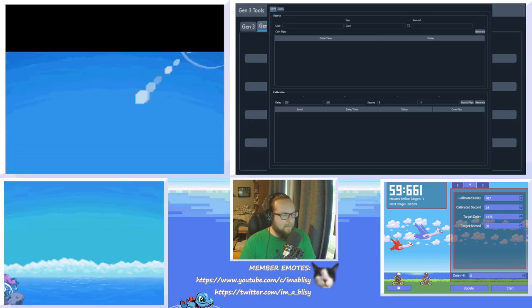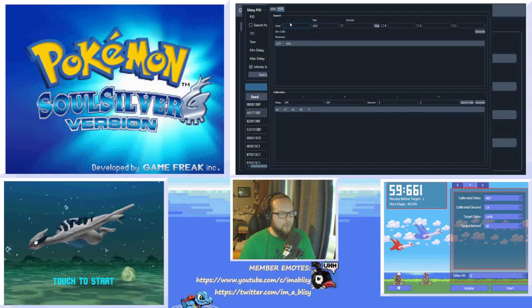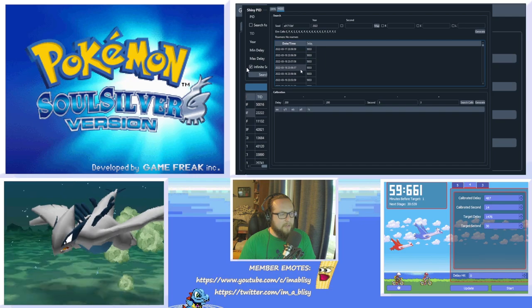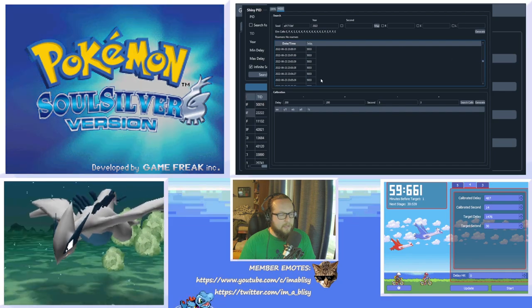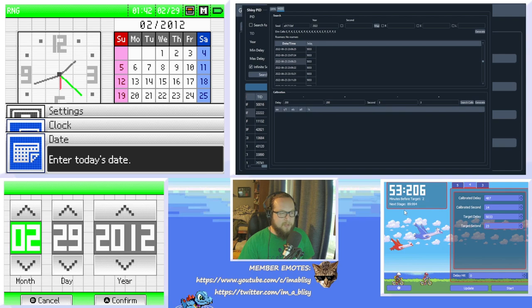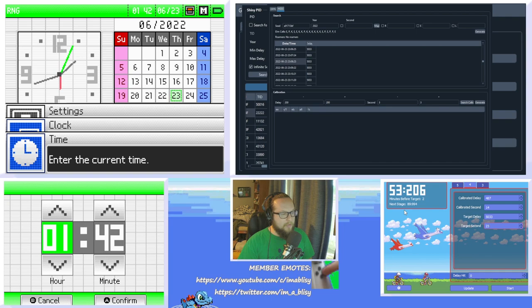Then open the Gen 4 Seed to Time window by going to the main PokeFinder window, clicking the Gen 4 Tools dropdown, and clicking Seed to Time. Paste our seed into the seed section, make sure we're in HeartGold/SoulSilver mode, leave everything else blank, and hit Generate. It will give us a delay and a date and time. We can pick any date and time that works for us — I like to check around my birthday to see if anything lines up. I found one on my birthday, so I'll go for that. Then turn the DS off and go into the date and time settings. Change the date to 2022, June 23rd, and set the time to 23 hours and 8 minutes.